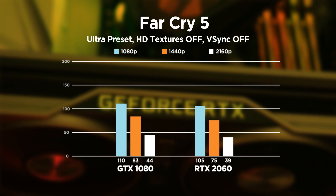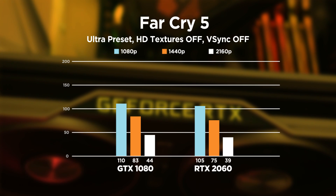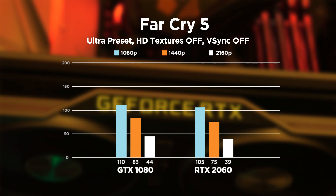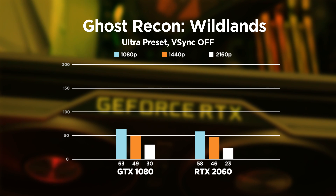Moving on to Far Cry 5, it starts to get interesting. 105 FPS at 1080p compared to the GTX 1080's 110 FPS. It falls apart at 1440p though, still getting a respectable 75 FPS, but that's 8 lower than the 1080's 83. At 4K it's a little closer. And with Ghost Recon Wildlands, the difference for all resolutions is only between 3 to 5 FPS.